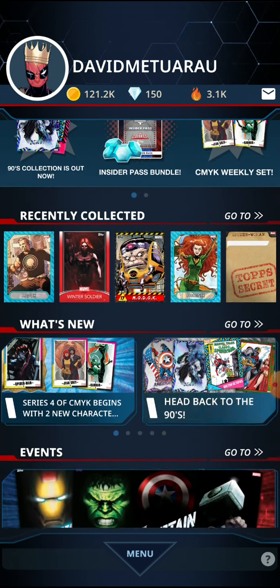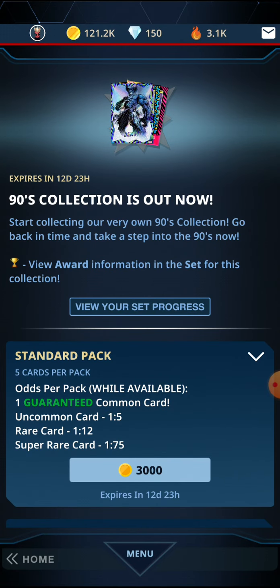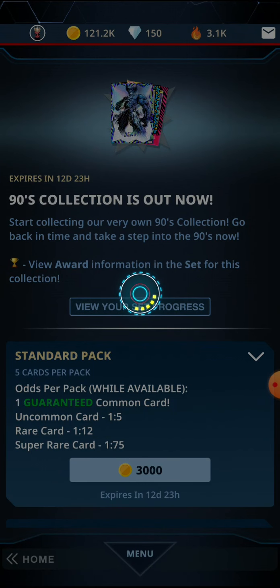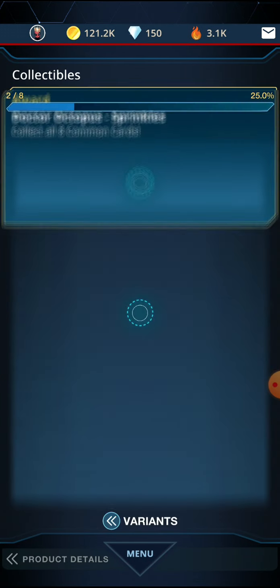Going in here you can see the coins I have just up the top — a hundred — right beside my avatar. You can also look at and view the sets. Oh, sprinkles — I didn't realize that was there.